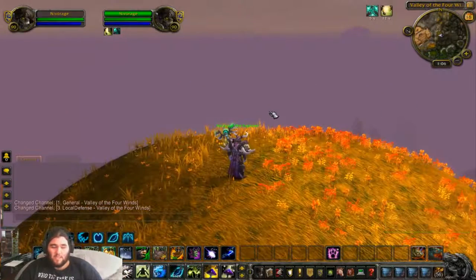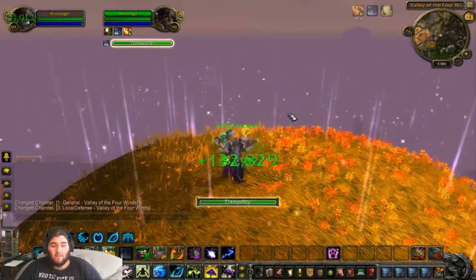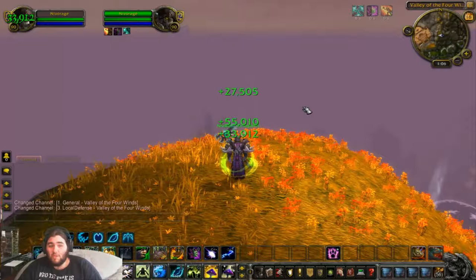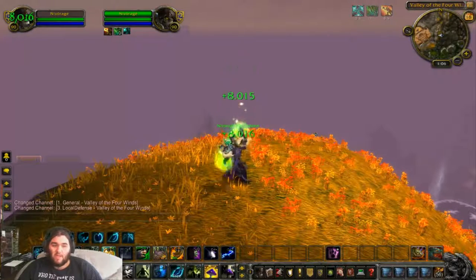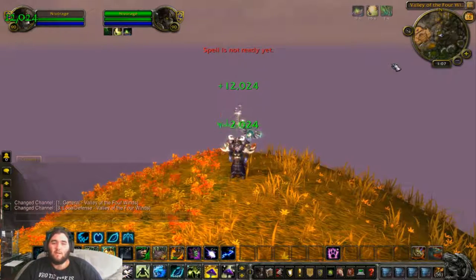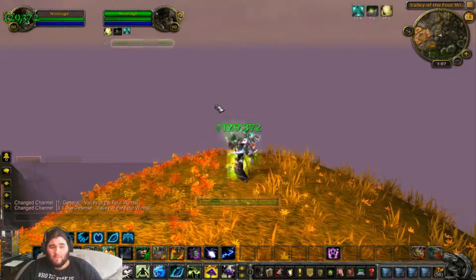So yeah, these are the really nice abilities we're going to have in patch 5.4. I really can't wait — these heals are looking absolutely insane. I'm really liking the Genesis ability because when the pressure's really on, we've actually got burst healing now. And look at that — 500k off a Lifebloom! Yes, I've got the glyph, but that's insane.